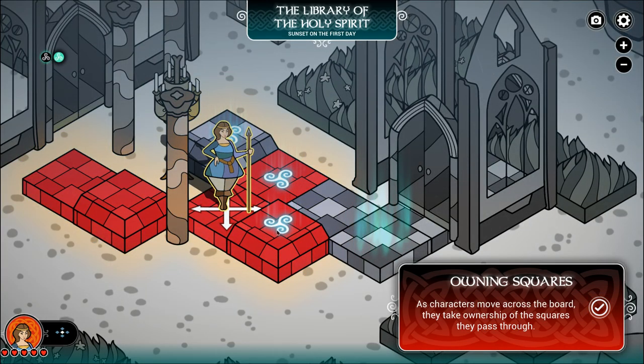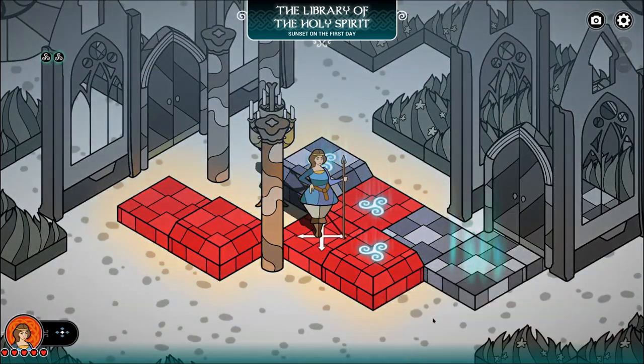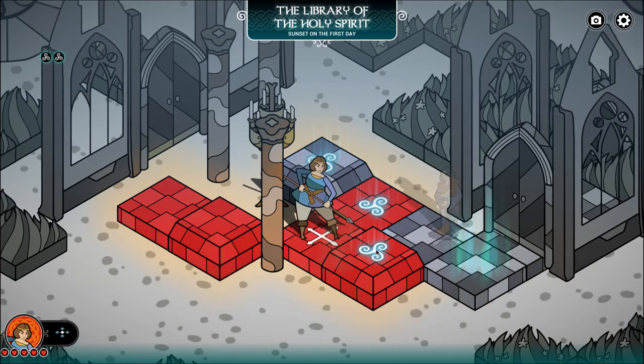We get these little resolve things which give us the ability to do special moves. We're going to switch our stance over here so we can pick this guy up.